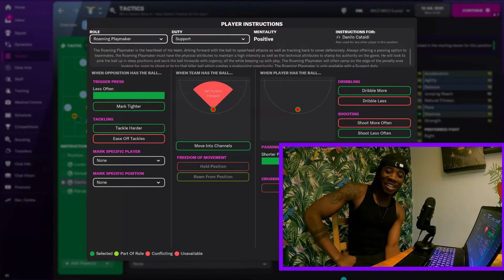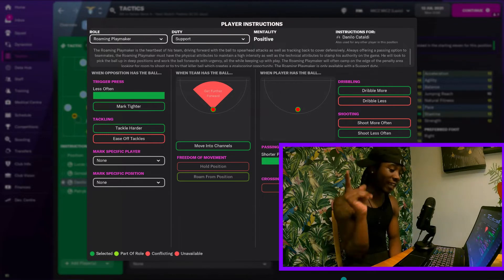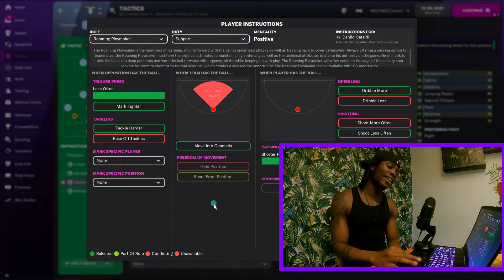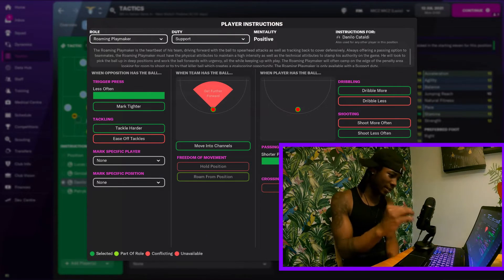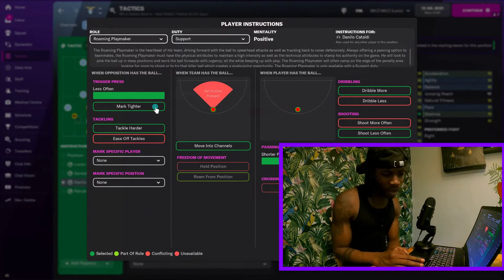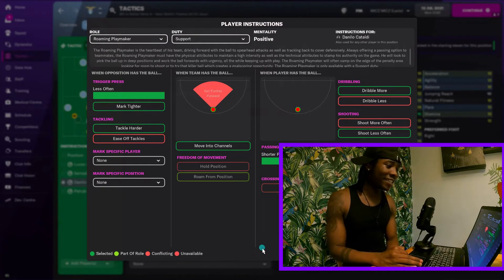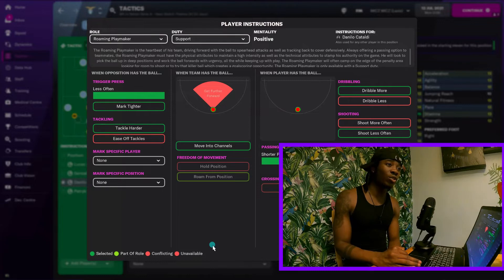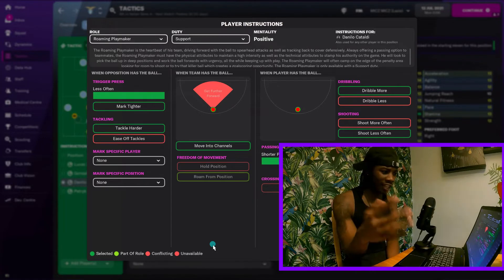This is the roaming playmaker - man is just vacant, non-existent in that DM role. He's literally just the decoy, he's not staying as a defensive midfielder. He is a very high intensity player, and I've seen this system, I know he has the highest intensity set possible, which suits a roaming playmaker. When you've got the ball, this guy's gonna be effective, one of your main creative outlets. Tackles harder, moves into channels, dribbles more, shoots less often. Every person in this tactic has been told to shoot less often - meaning he doesn't want you to waste possession, but make the right decisions in the most direct manner possible.